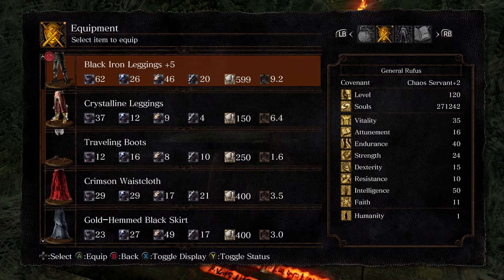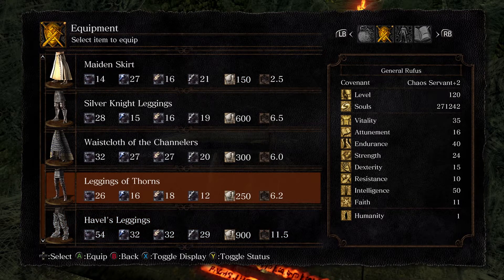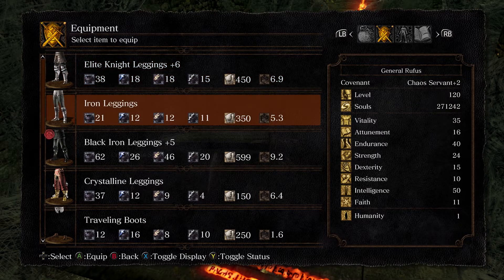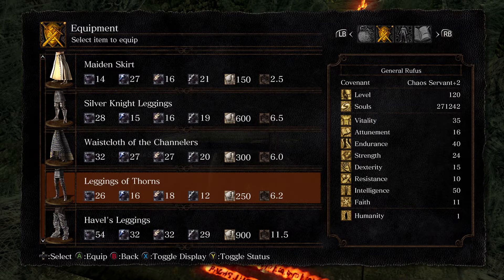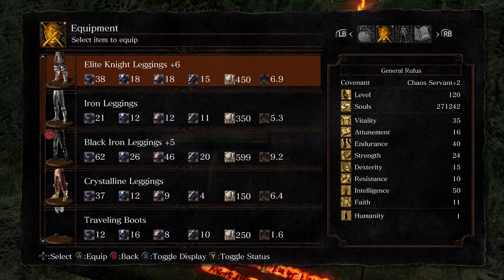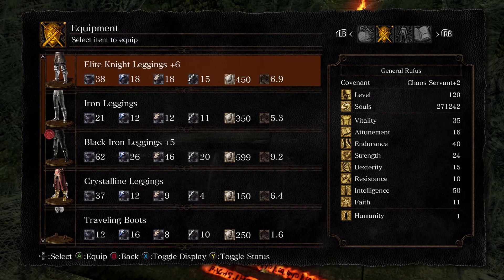The reason I'm comparing to the iron set is that it's a medium-slash-heavy, more towards medium, so it's a pretty good comparison. Leggings of Thorns are 26, 16, 18, 12 at 6.2. Iron Leggings are 21, 12, 12, 11 — so not that far off, but definitely better. The weight comes in slightly heavier than the sunbro's set, but adding on that roll damage makes it really solid.